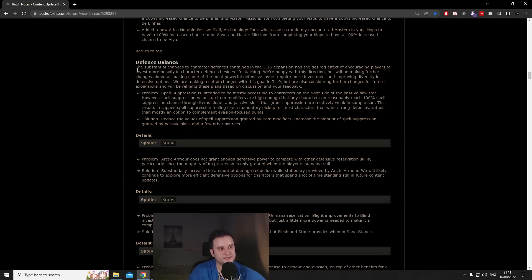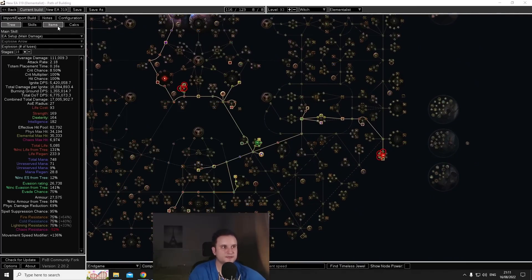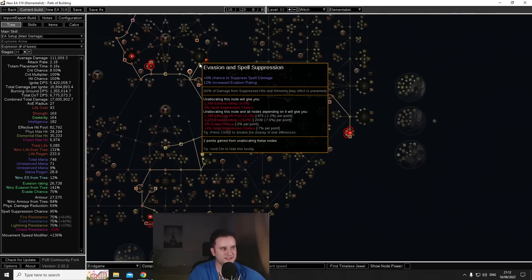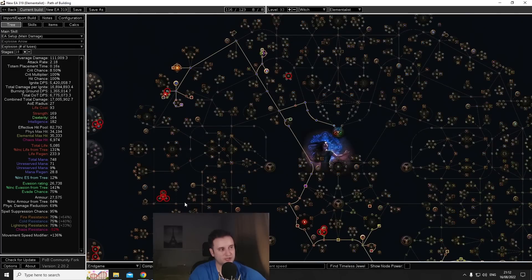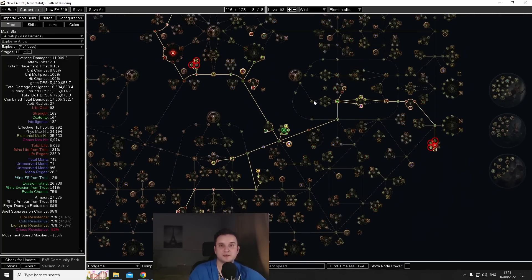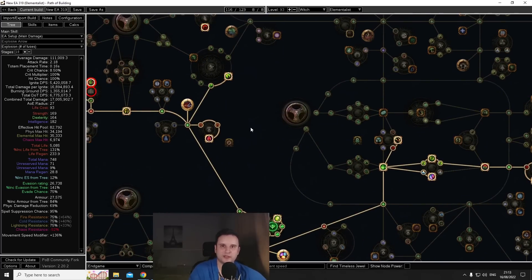Next, let's talk about spell suppression. There was a defense overhaul where they wanted to prevent players from simply itemizing into 100% spell suppression purely from gear — they want you to take some on the passive tree. So they removed some of the spell suppression available on gear (for example, what used to be around 30 is now like 18) and instead increased a lot of the passive tree nodes. For us, that's not a big deal since we dip into the ranger side. We're just going to spec into Reflexes and Magebane.